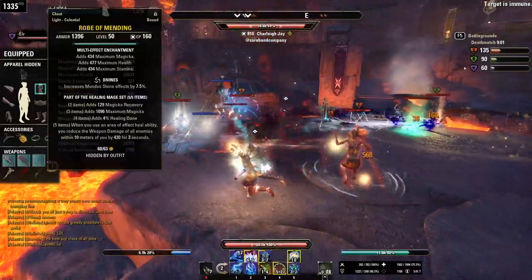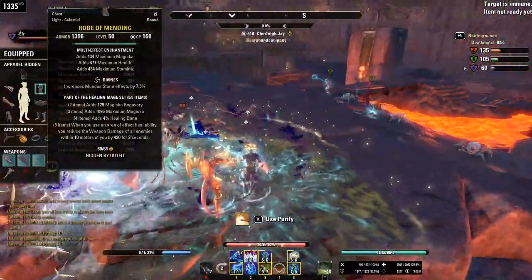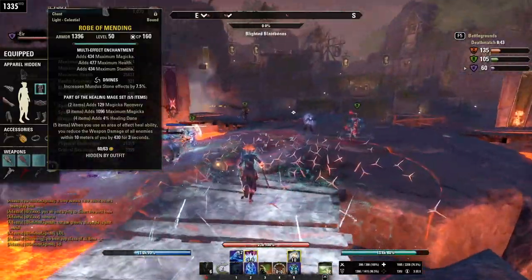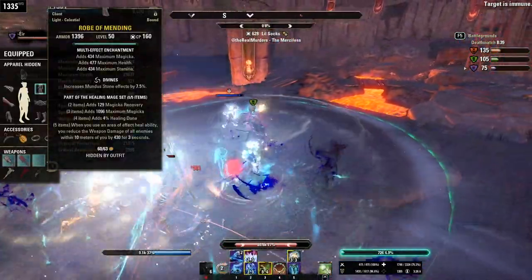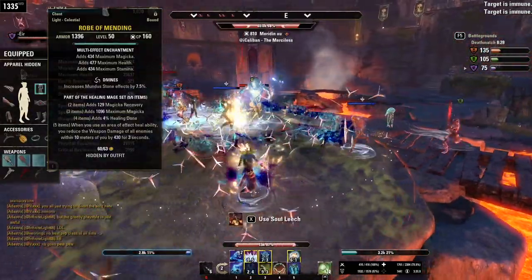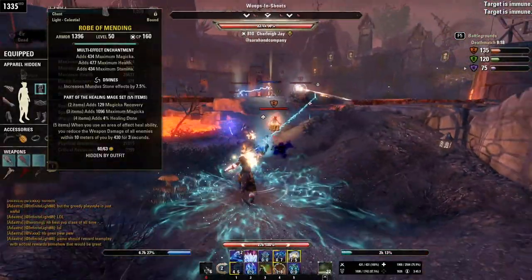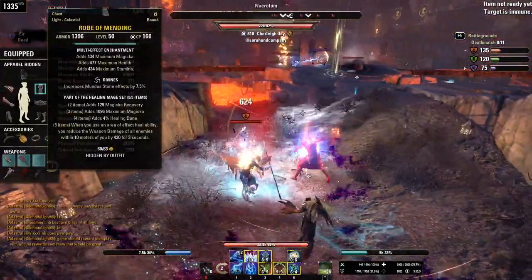Mending, a.k.a. the Healing Mage: the 5-piece bonus is that whenever you cast an AoE healing ability, you reduce the weapon damage of nearby enemies by 430 for three seconds. Three seconds is a very short duration, but with the right rotation you can keep a pretty high uptime — we'll talk about exactly how to do that later. 430 weapon damage reduction basically negates the damage bonus of New Moon Acolyte for stamina builds. It's worth noting that the debuff doesn't apply to spell damage, so it doesn't really affect Magicka builds. But this set only has a 10-meter range anyway, and the biggest threats within that range are probably going to be stamina brawlers spamming Dizzying Swings — so the people it matters for most, it's applying to them.